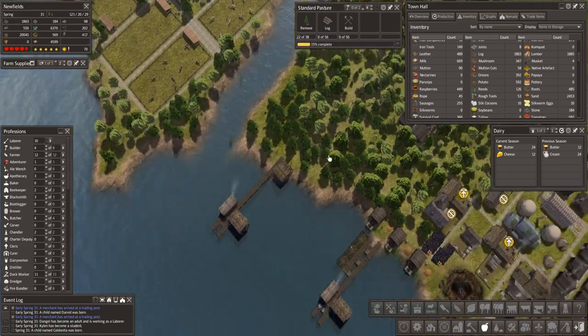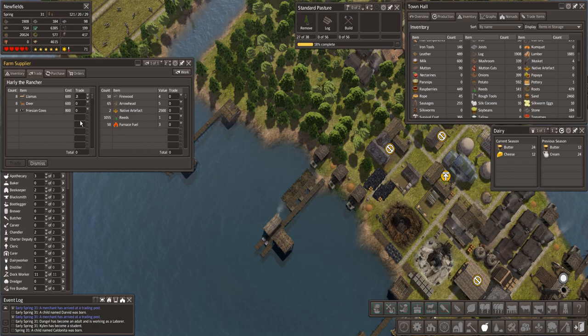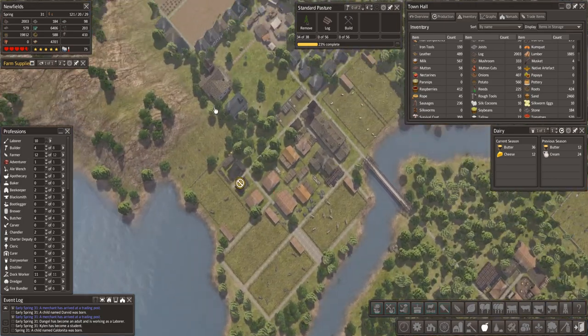The pasture's being done. Can we trade? Let's have a look for these llamas. We've got a lot of stuff. Two llamas would be 1,200 — so that would be all of those, and then we need another 200 from something. Oh yeah, we can. As soon as that pasture's done, we will do that.